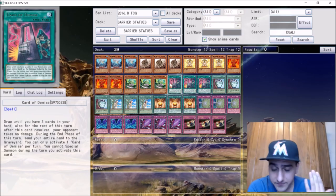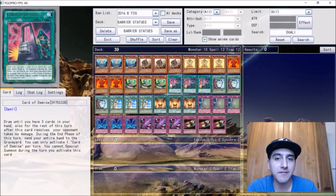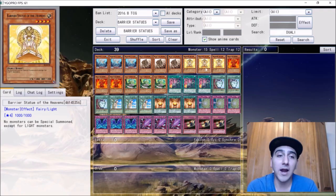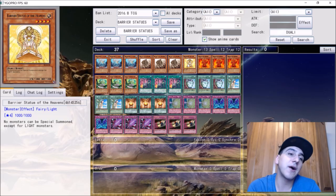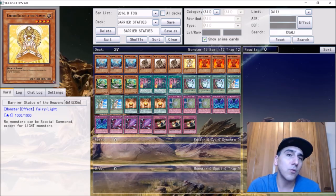Let's start with the basics — which statues are you not going to play? I'm going to eliminate the dark ones right now because dark decks exist: Burning Abyss, Kozmo, and all the new decks coming out with dark monsters. Next, light — we're eliminating light because ABCs are all light, so unfortunately we have to put light and dark away.